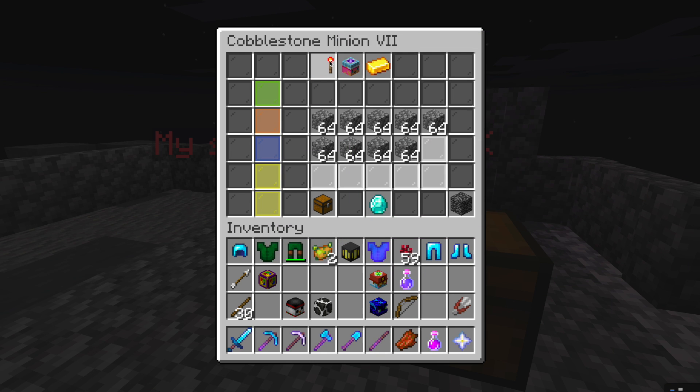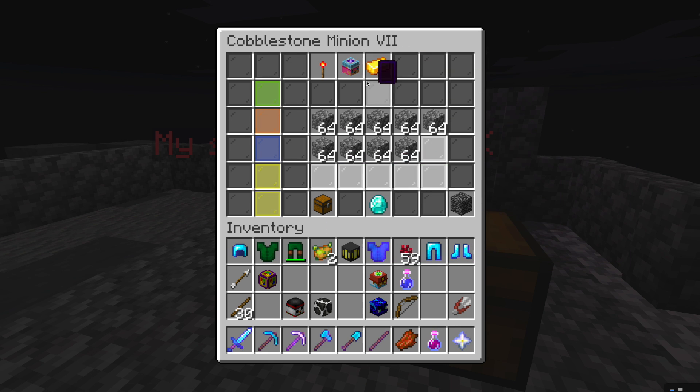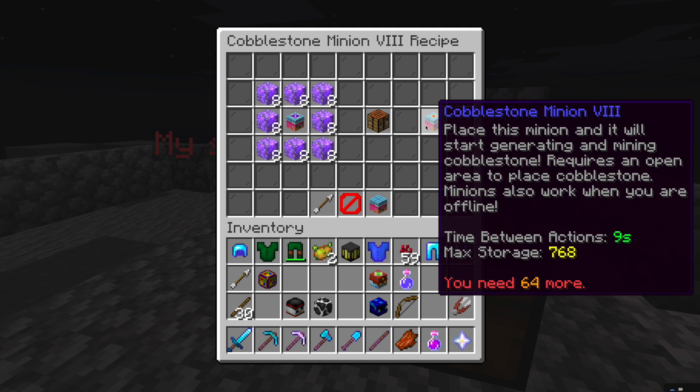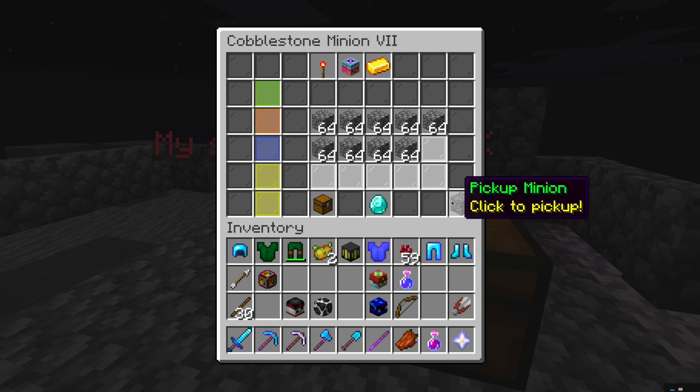There are two upgrade slots. There's also the ideal layout showing how you should place the minion, and it tells you what you need to add. It also shows what the minion does, besides placement — like how it starts generating resources and the time between actions.